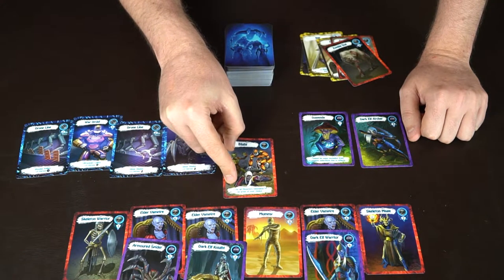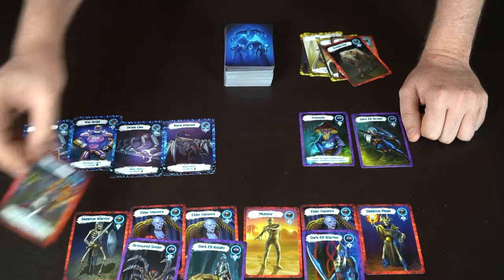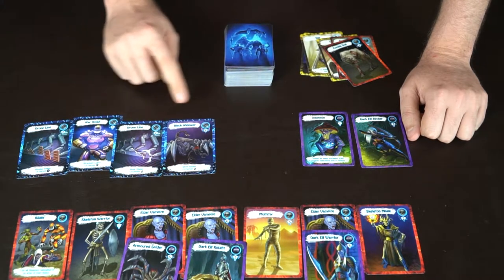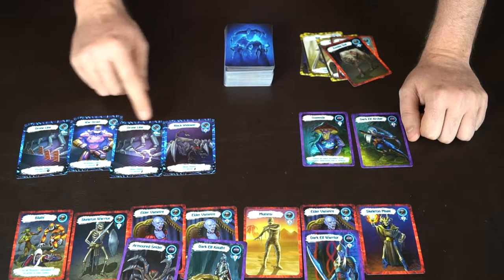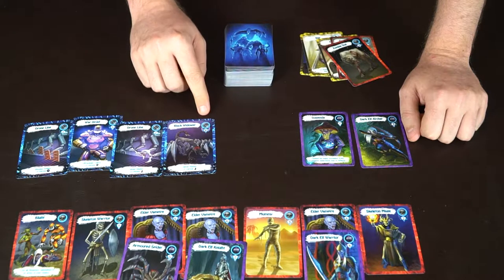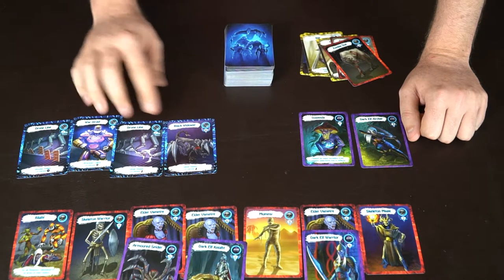This zero-power card says Blight — minus one for all monsters belonging to any army of your choice. He'll choose mechs, making each of those monsters go down one. So the total amount of points becomes 17 minus four, which puts it down to 13 points.